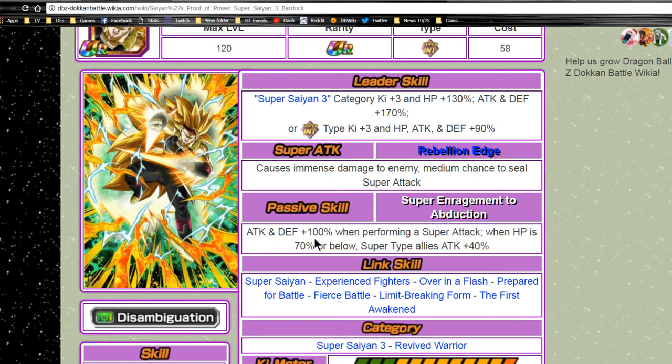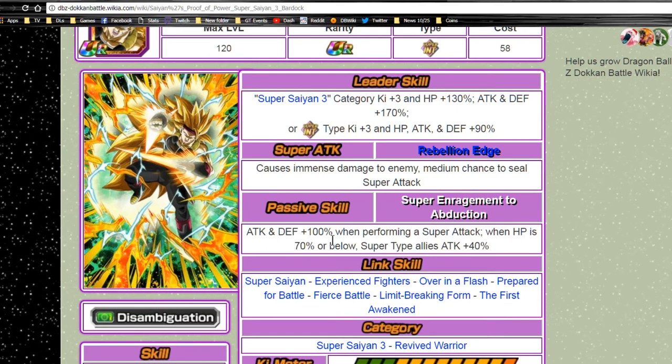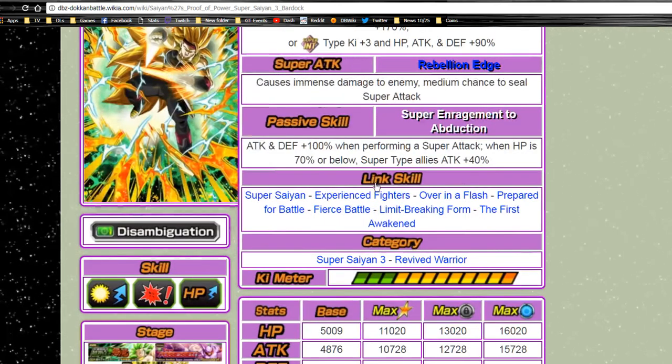So when your HP drops below 70%, you're doing 140% damage output for the card at least. Everyone else is getting an additional 40%. That also makes him a decent passive for off rotation in case you're running something else, which we'll talk about in a bit.